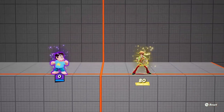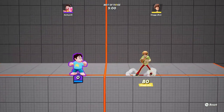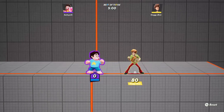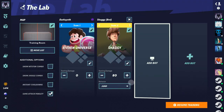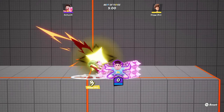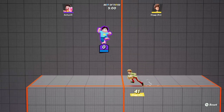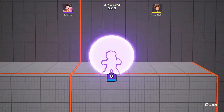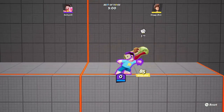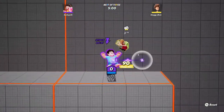For Steven Universe, his air neutral attack — the air bubble — now knocks opponents up and away to prevent an infinite attack caused by alternating the down air attack and air neutral attack. Steven used to be able to get an infinite from this, which I saw on Twitter. So that infinite has been fixed and he can no longer do it.